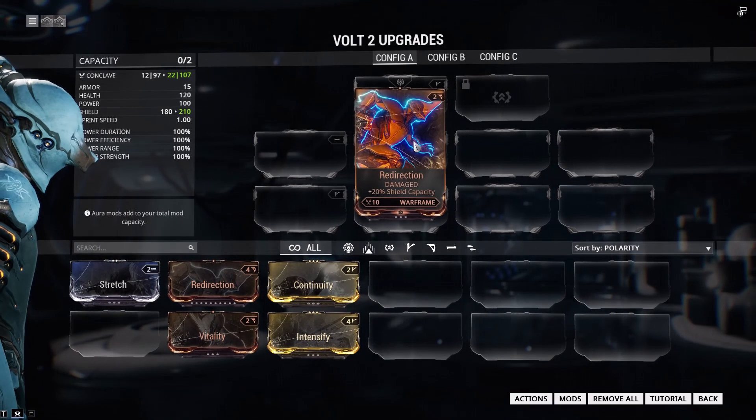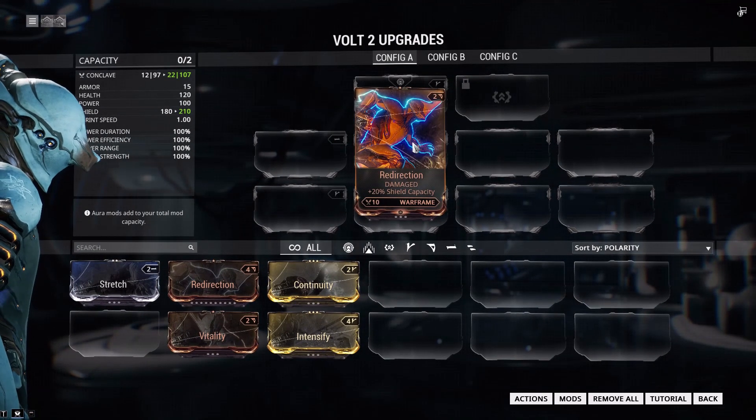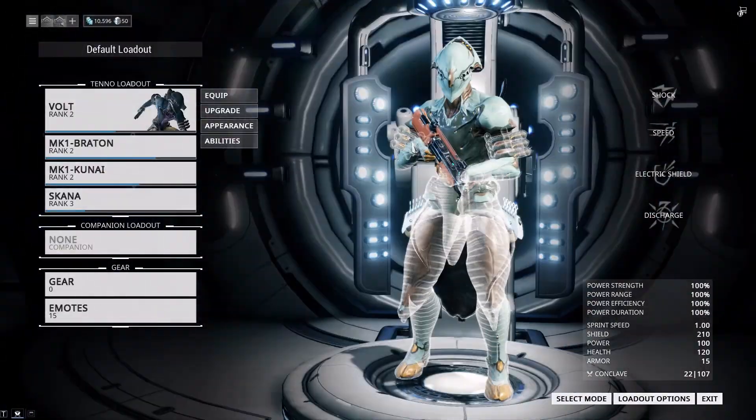Redirection increases your shield capacity, if you see on the left. So now you should be tougher.